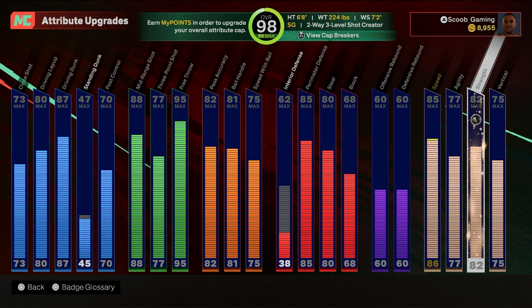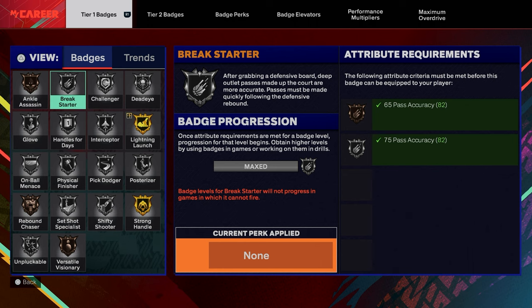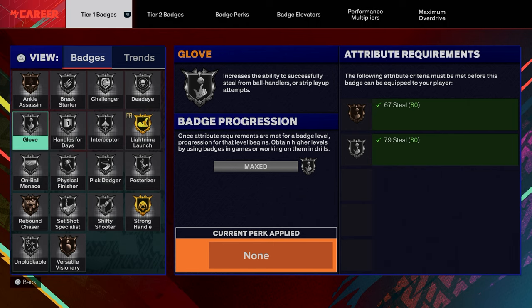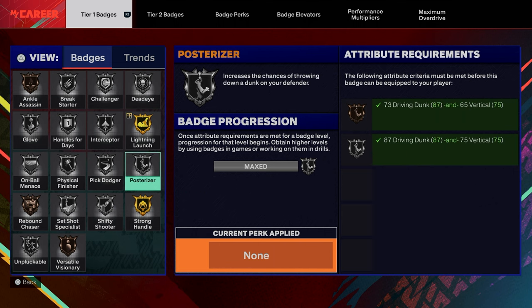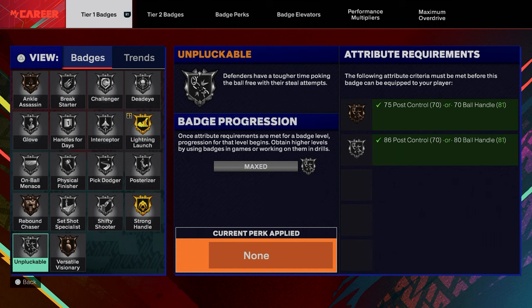Let's go to the badges. My Tier 1 badges: Ankle Assassin on bronze, Break Starter silver, Challenger silver, Dead Eye silver, Lightning Launch plus-one on gold, Interceptor on silver, Handle for Days on silver, Silver Glove — once I get the plus-5, this build is about to be crazy. On-Ball Menace on silver, Physical Finisher silver, Pig Dodger silver, Post Scorer silver, Strong Handles on gold, Shifty Shooter silver, Set Shot Specialist silver, Rebound Chaser bronze, Unpluckable silver, Visionary bronze.